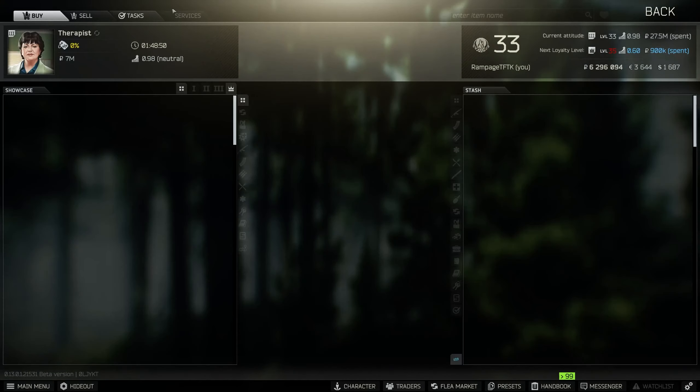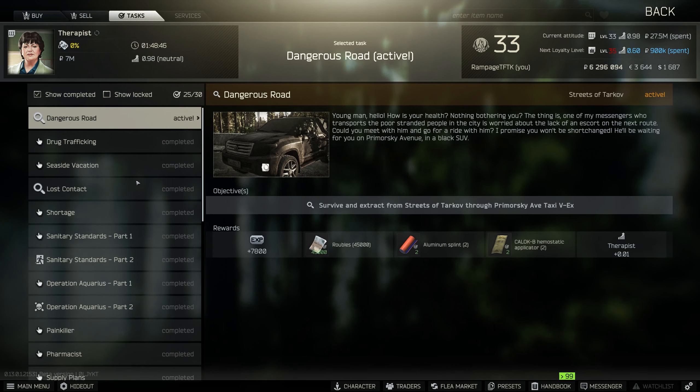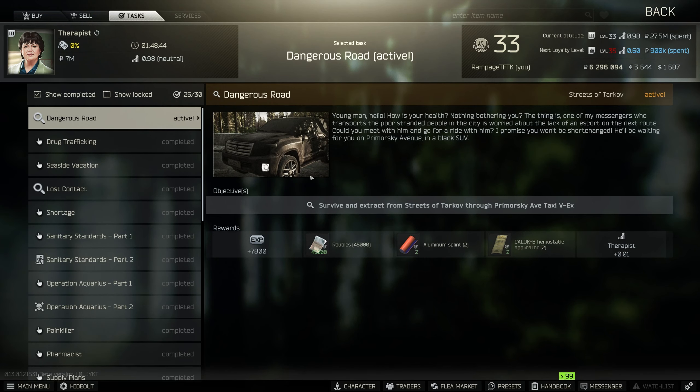Hey guys, welcome to a quick no-nonsense guide. This time for a task called Dangerous Road from Therapist. If you go over and grab the task, whatever it is — I haven't actually done it yet — you need to survive an extract from Streets of Tarkov through the taxi extract.